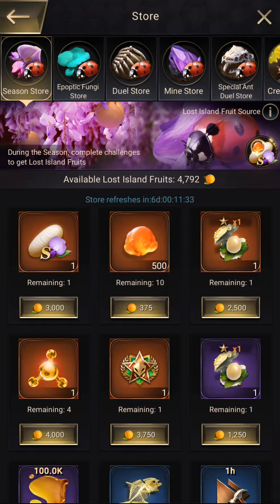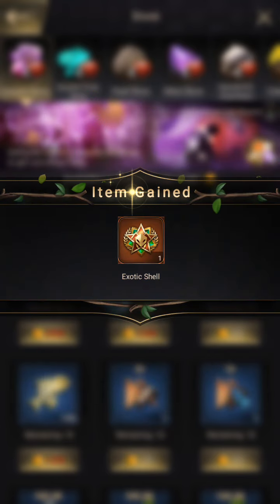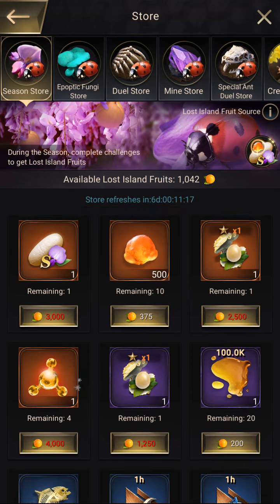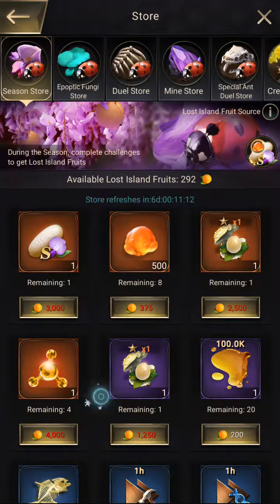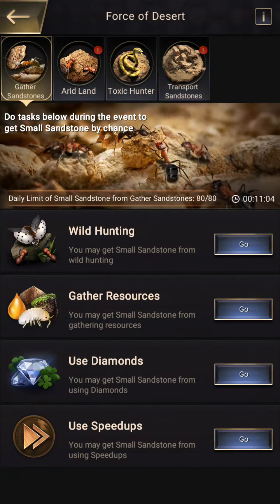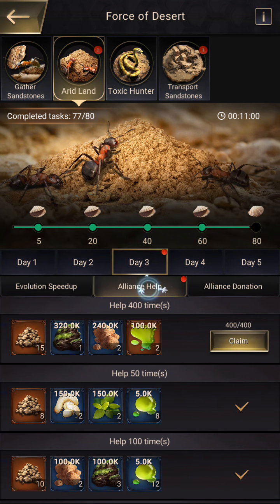Season Store — I can get my Exotic Shell. That's the most important thing every week right now for me. I need so many Exotic Shells. If you know good places to get Exotic Shells, I get them from some of the events like Force of Nature. I'll get three Enhancement Residents — two, I guess — Enhancement Residents while I'm in there. What's going on with the Force of the Desert? I have 11 minutes to finish it. So let's finish that real quick.